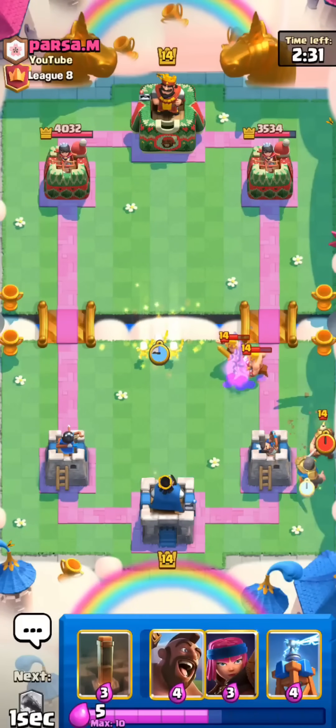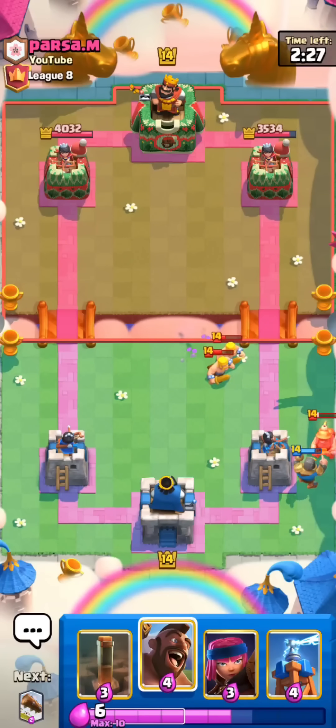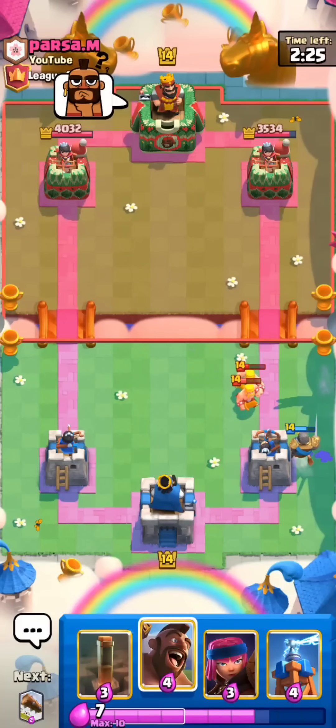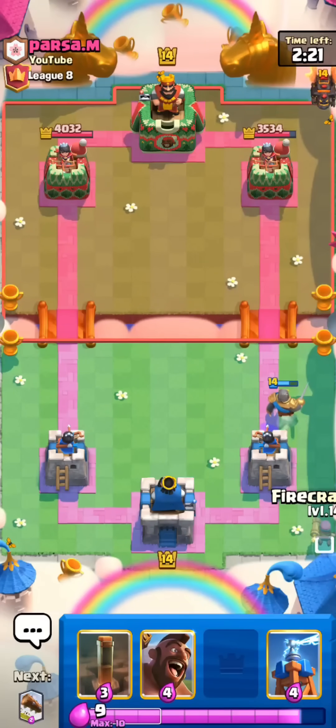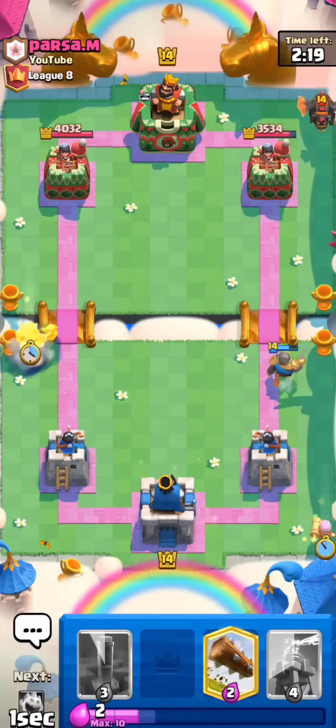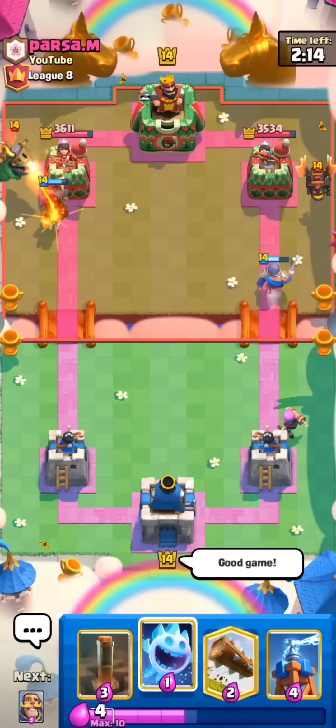I'll go for the Knight here for his Miner. Nice catch. This'll be a really hard matchup. He probably has Arrows as well. Yeah, he will Lavahound now. I'll go for the Firecracker first and then the Hog Rider after. You always want to go with your Firecracker first so you can get to a second one if they try to Arrow your first one.